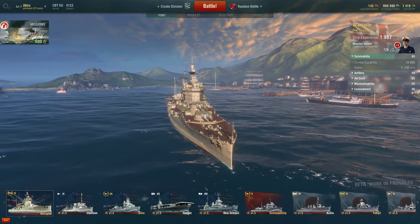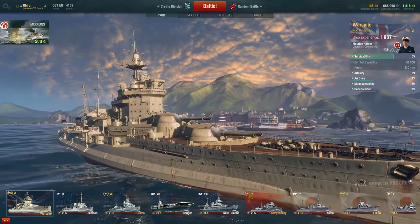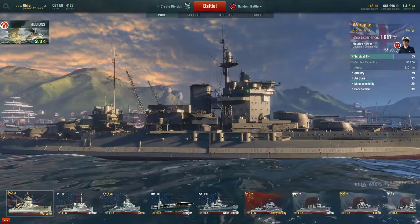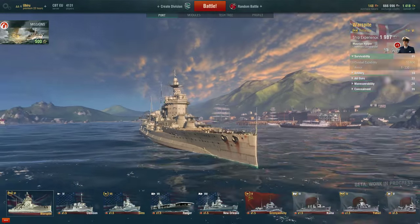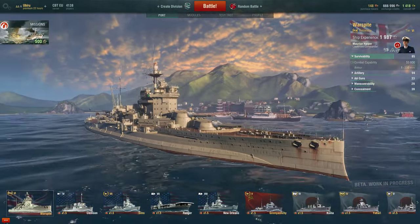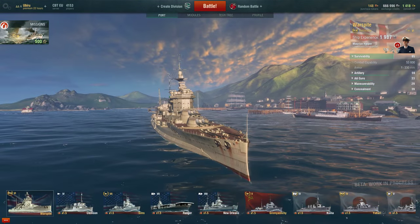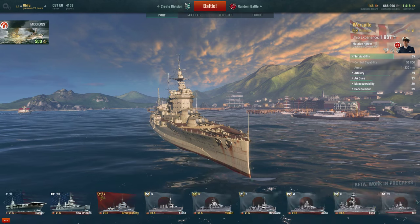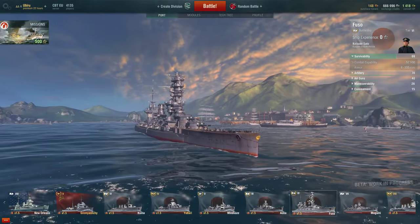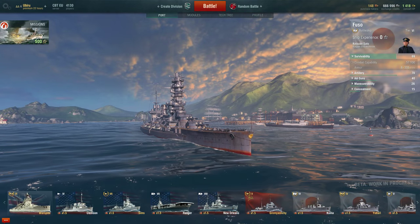The Warspite has very big anti-torpedo bulges on the side. This thing eats up torpedoes like no one's business. These huge plates are designed to negate damage from torpedoes — the bulges negate most of the incoming torpedo damage and reduce flooding. In comparison, the Fuso has very flat sides and suffers definitely more flooding than the Warspite.